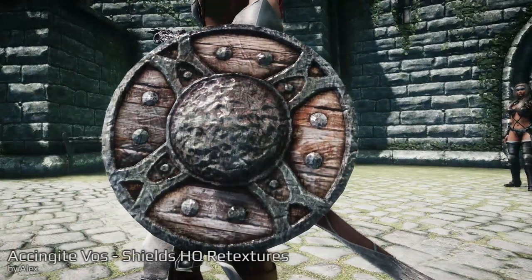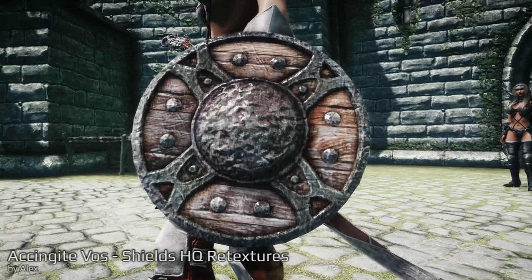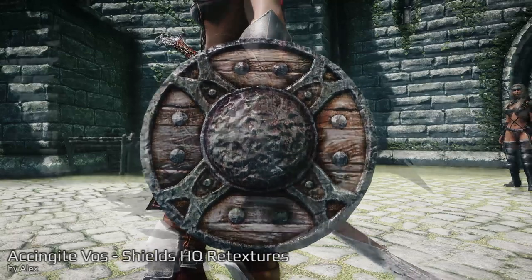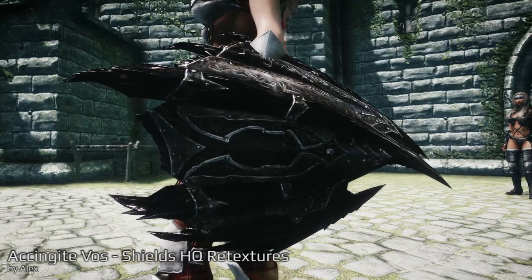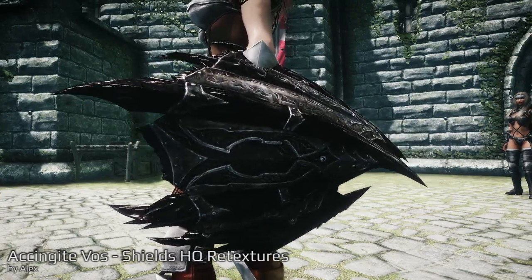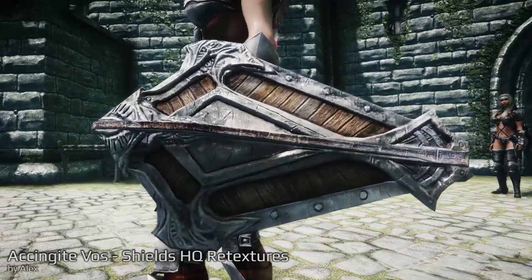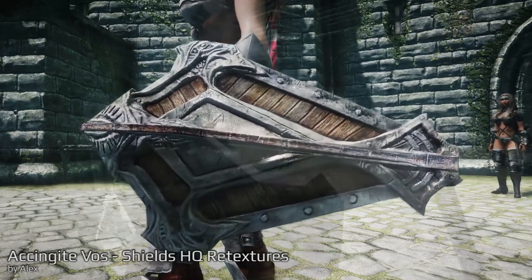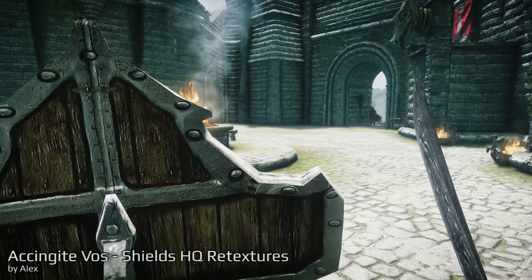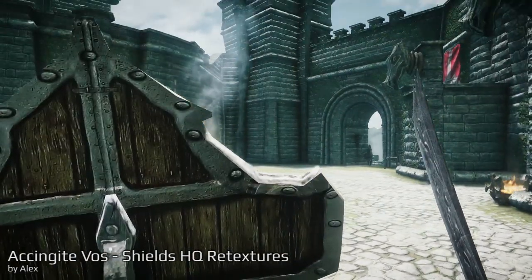Let's go to the next mod, which is an HD retexture of all shields — except the Shield of Ysgramor, which is already done by another creator, as noted on the mod page, and the Spellbreaker. Since I had this mod already in an older episode I won't show every single shield, but they look pretty awesome — like this imperial shield here. They have a very nice retexture. I really recommend getting this mod.